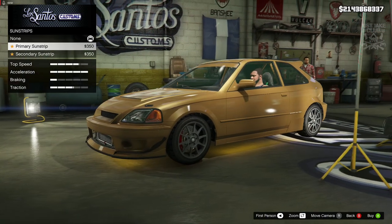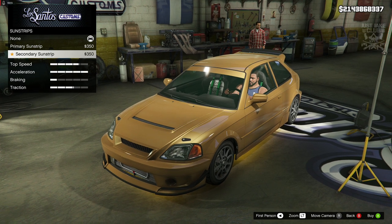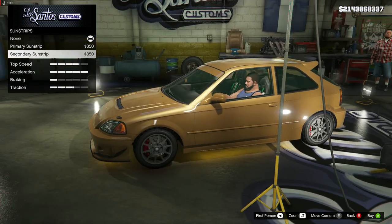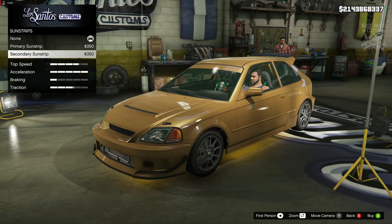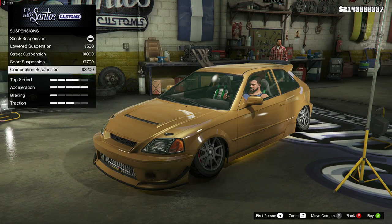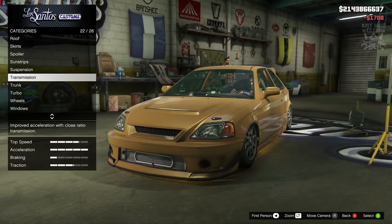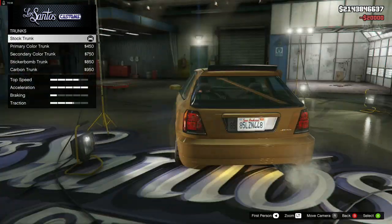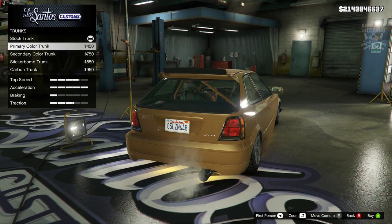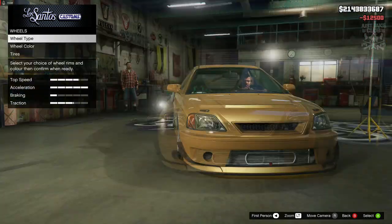For the sun strip, I don't think Hector even has a sun strip, so we're going to go with none. For the suspension we're going to get the sports suspension - not competition because of clipping issues. For the transmission we're obviously going to get the race transmission. For the trunk we're going to color code it with the primary color trunk. Then we're going to get the turbo tuning for the turbo.